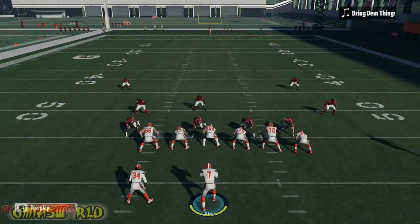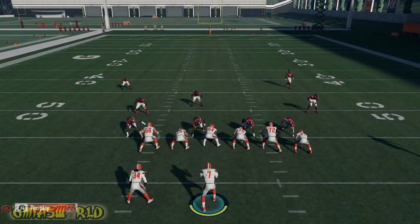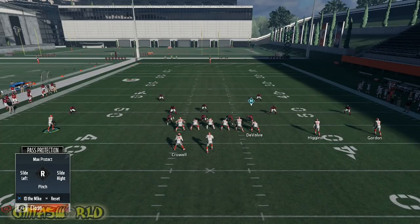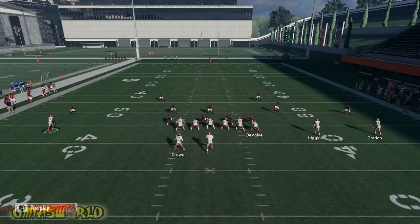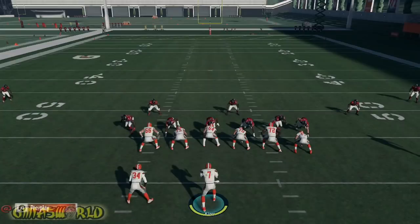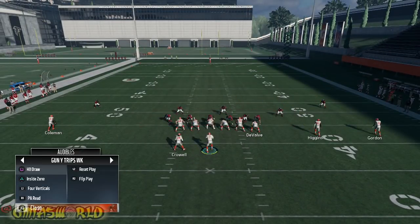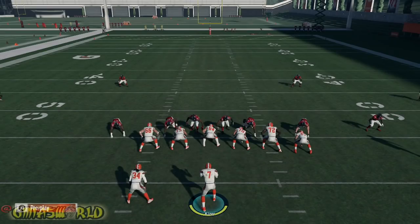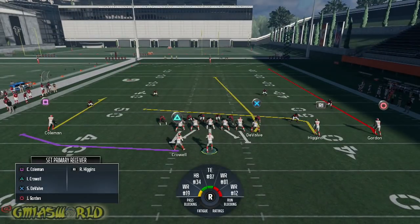Having the inside zone play is huge if you see too much attention on one side. For instance, if you split the field in half and there are five guys on the right side, press L1, move it over, press X to ID the guy on the right side, and try to run inside zone on him. He's still block shedding — the Browns' O-line is very bad — but this is how I lab using the worst team against a formidable opponent. When all else fails, you have the draw play and inside zone.